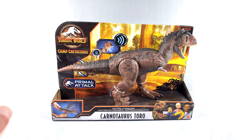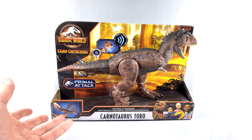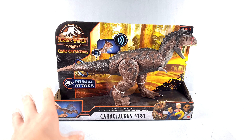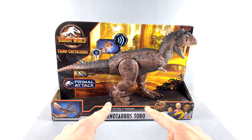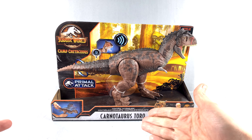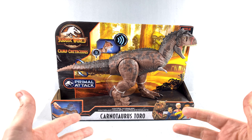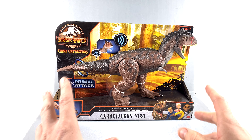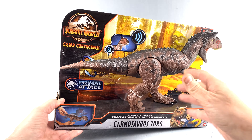In my review of the Baryonyx and the Stegosaurus set, I mentioned that when we first saw the figures from the new Camp Cretaceous line, some of them had names — the three Baryonyxes all had names, and the Carnotaurus did too. What was interesting is that the Baryonyx didn't have a name on the package, but the Carnotaurus here does specifically: Toro. That leads me to believe he's kind of the big bad guy in the new series, which should be fun — he's a really cool looking dinosaur despite having poor little baby hands.